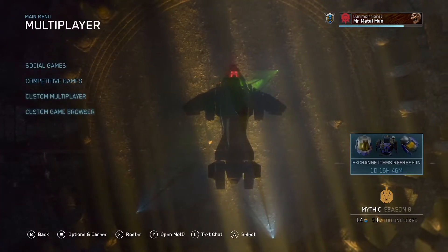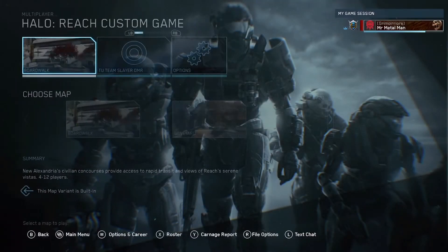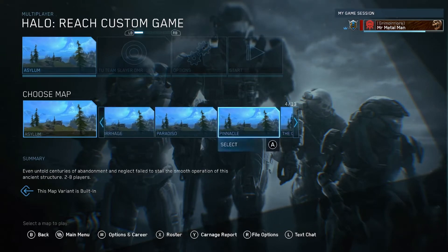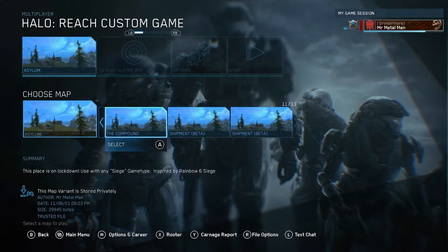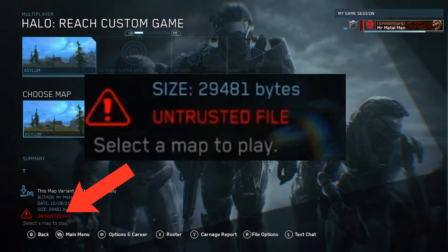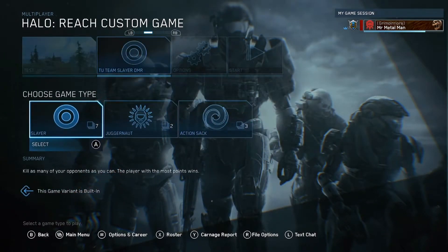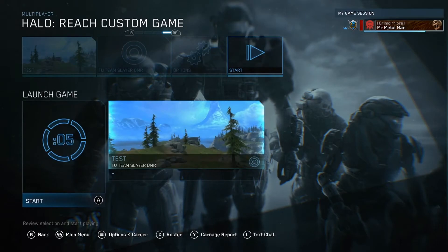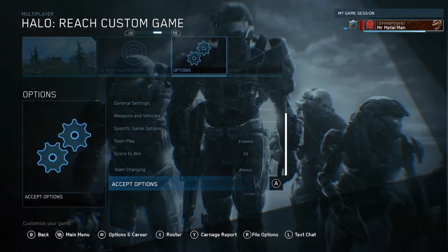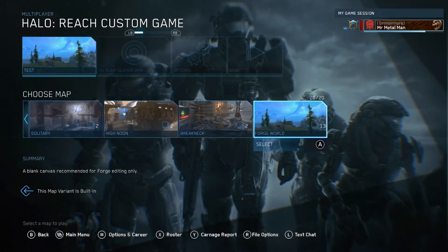For the glitch in question, if you are a forger or a custom games enthusiast, you might have already noticed this. If you go into any of your custom maps or game modes, you'll notice that they all say 'untrusted file' now in the bottom corner. It doesn't really do anything except when you try starting the game, it gives you a warning that says you're starting an untrusted file — and that could give people the impression that the map is corrupted or hacked, which you don't want.